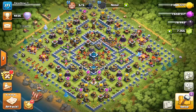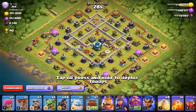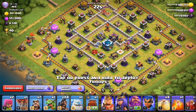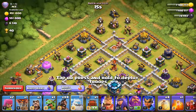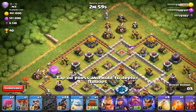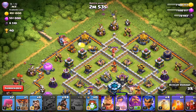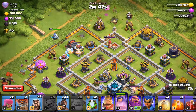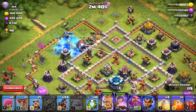Now that we've seen the Sui Hogs strategy work successfully in War, let's take it to Legend League and see how it does. We found a fairly strange layout — not really a pushing layout, but kind of an anti-3 star. We'll do funneling just as we would normally pre-update: Ice, Wrecker, and Queen, then drop the King a little bit later. Try to get the storage out of the way. Maybe the King can take out that Tesla, or go toward the enemy King and then inside where the Eagle is.